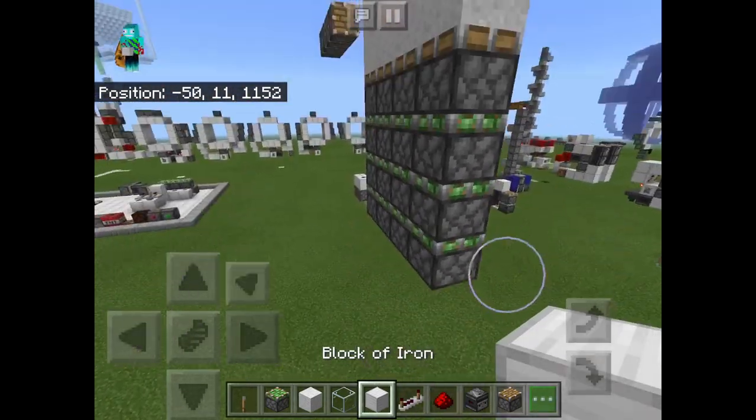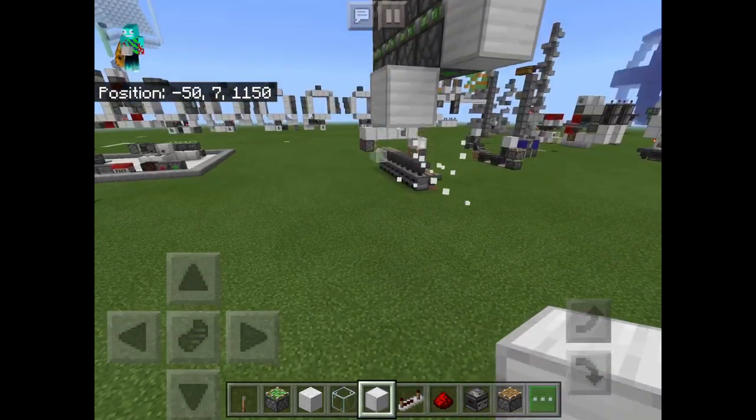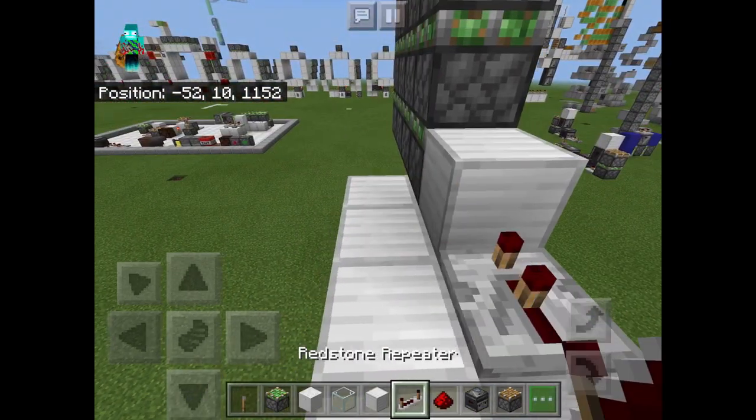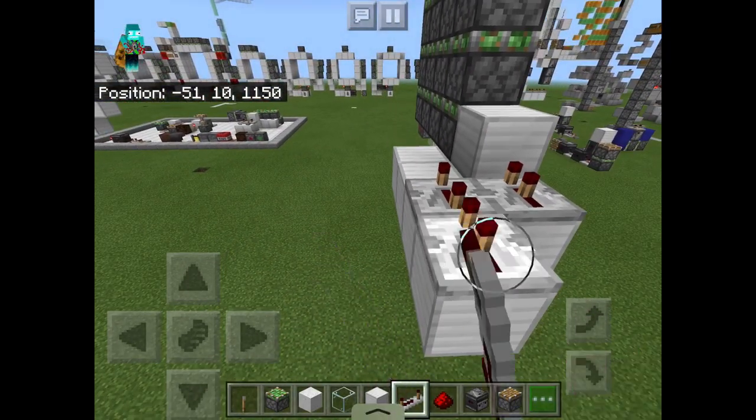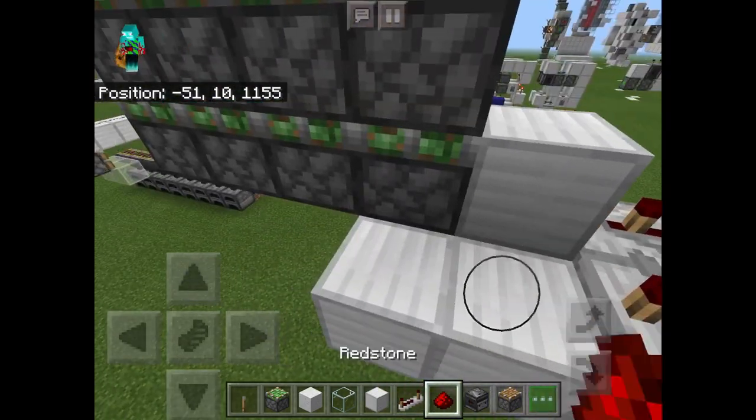So now that that's done, we're going to begin work on the triple piston extender. Begin by placing a solid block right there, and then a block right there. You're going to place a repeater set to two ticks of delay going into that, and then three repeaters set to four ticks of delay going into a redstone line right here.